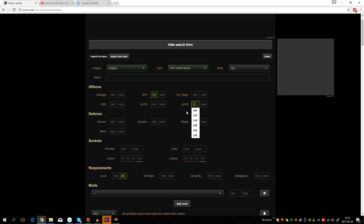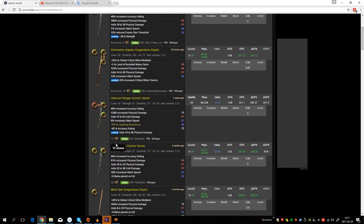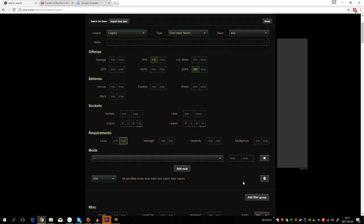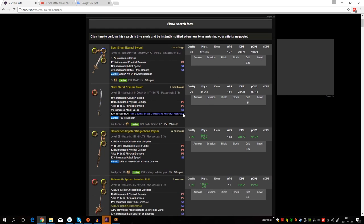I searched for a 280 physical DPS one-handed sword, and you can see the price is really really cheap. So getting a good weapon for this build is not hard to do. And if you search with unlimited requirements, you can find some quite good weapons as well.